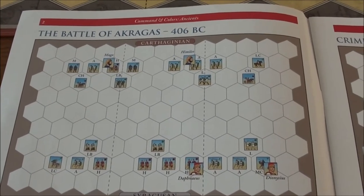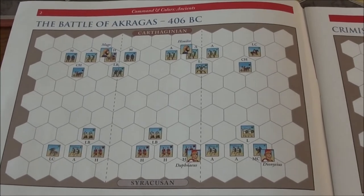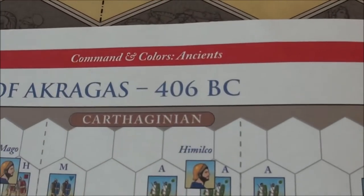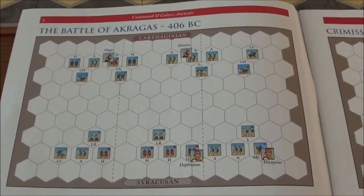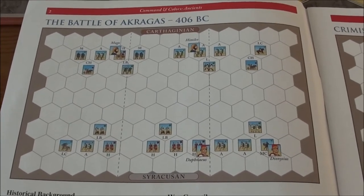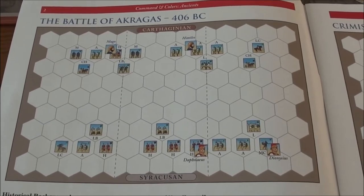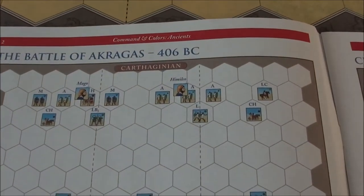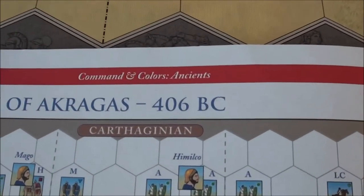Greetings! It's time for another Commands and Colors Ancient game. We have now reached the year 406 BC, so we are still wading through the 5th century battles here, and we have lately been playing loads of Peloponnesian War battles. The year 406 — the Peloponnesian War still raged on.